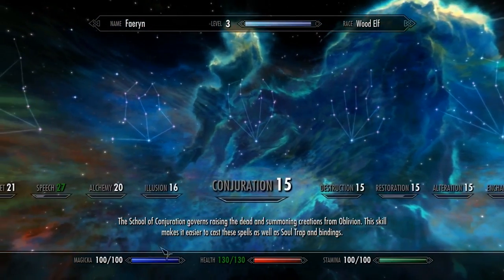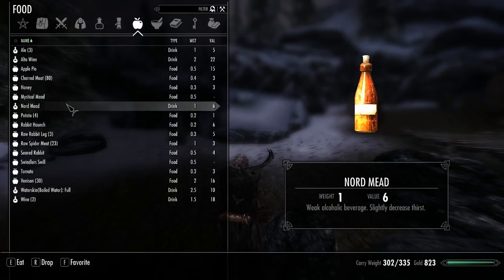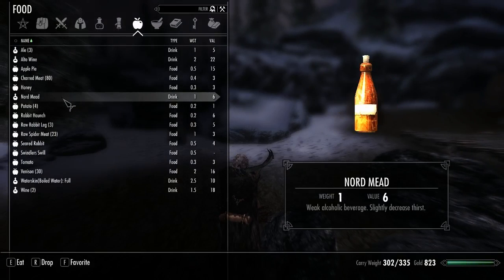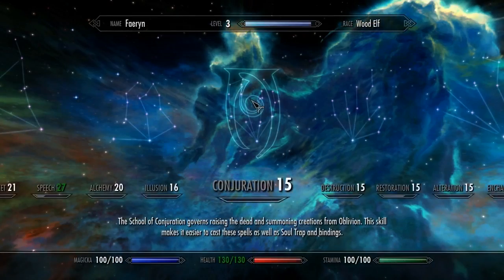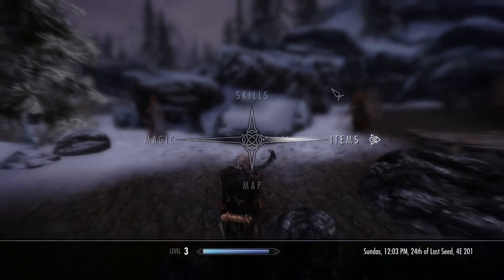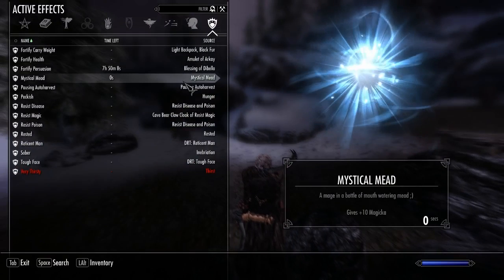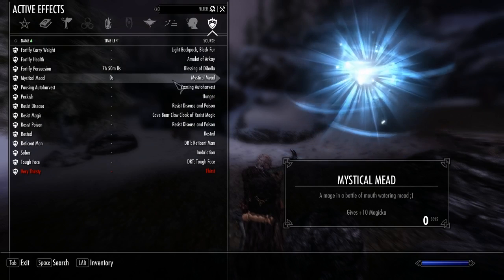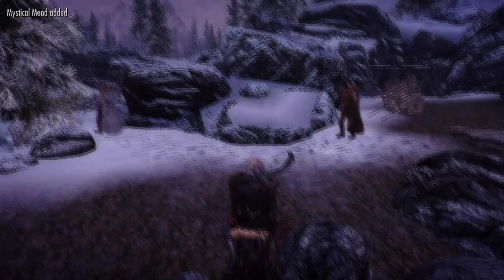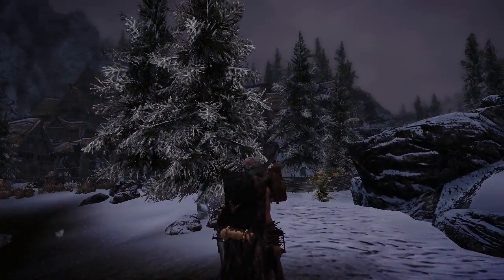Checking skills - magicka is 100. Testing out Mystical Mead. Hmm, maybe not permanent - let me check. Mystical Mead: plus 10 magicka. Whoa. Okay that's kind of weird. Oh, it's gone. So it looks like it's not a permanent effect after all.